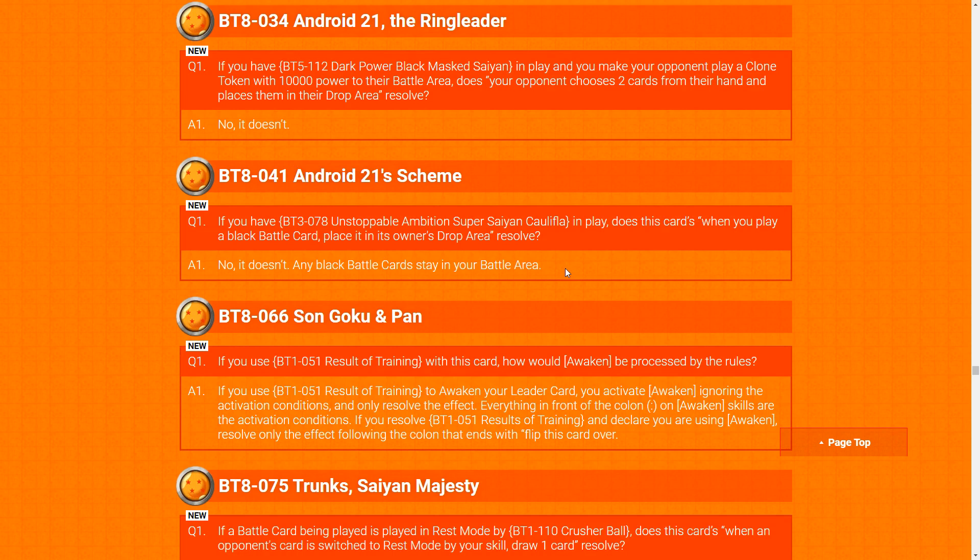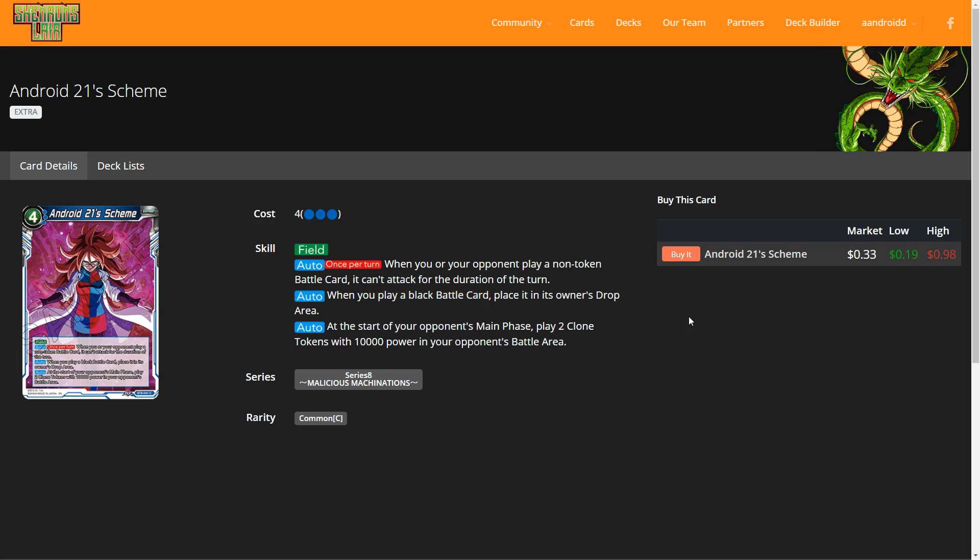A quick note on Android 21 Scheme: if you play the two-drop Khalifa, which says the turn player doesn't have to place any cards in the drop this turn, you don't have to fulfill Android 21 Scheme's auto — which says if you play a black battle card, place it in the owner's drop area. If Khalifa is in play and you play an Overrealm card or any other black card, you don't have to fulfill that requirement.